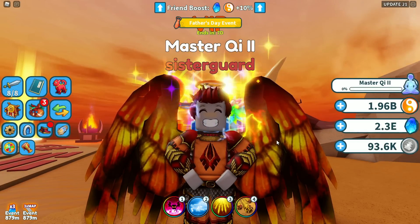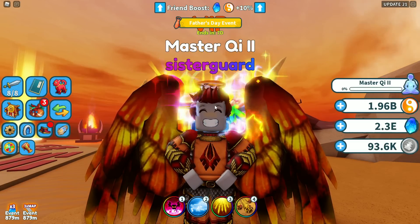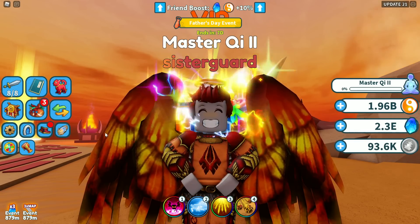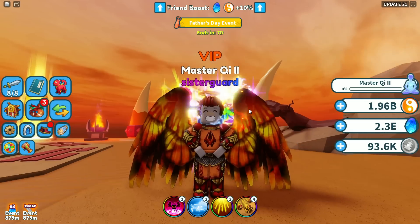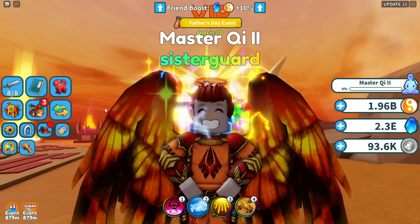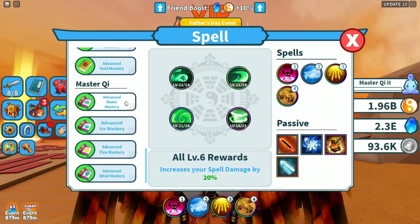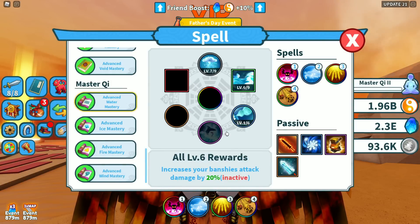For free-to-play players, you need to make sure you're on top of the megas because there's a chance you may not finish the epic spell in time. Make sure you're hitting the megas this first week. You may not need to be hatching right now — go get on the megas, go get on the chi chests, that'll definitely help you out.